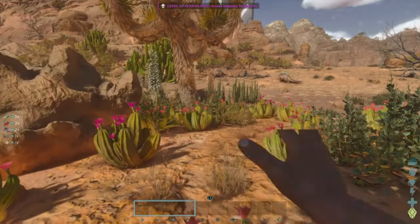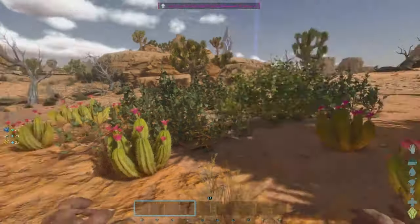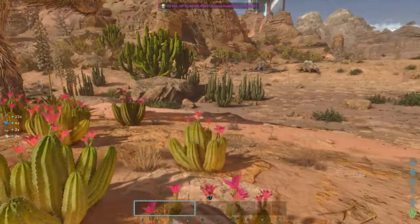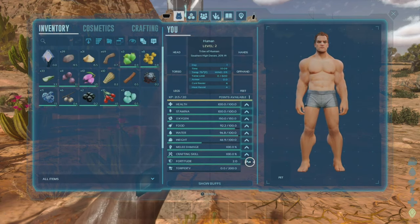We're going to harvest a bunch of this stuff and hope nothing tries to attack us. We need to figure out where to set up base and hopefully not die to heat. I have no idea how we spawned in and we're not immediately overheating, because we are butt naked in just our loincloth. We quickly need to get some clothes — let's put some points into fortitude because that's going to be a huge necessity.